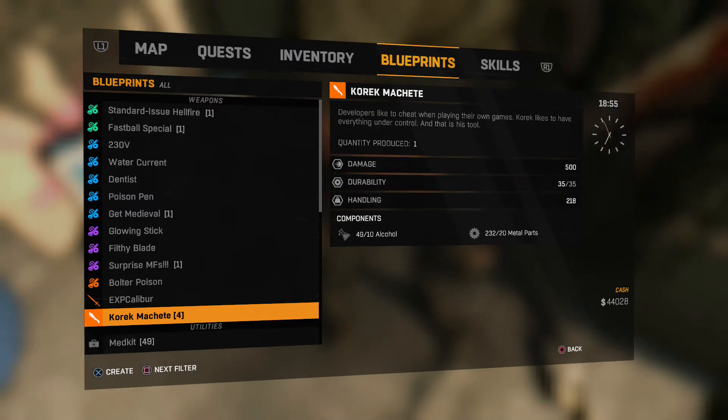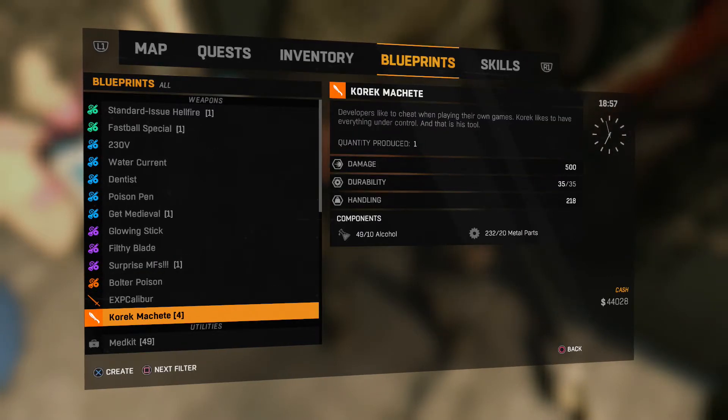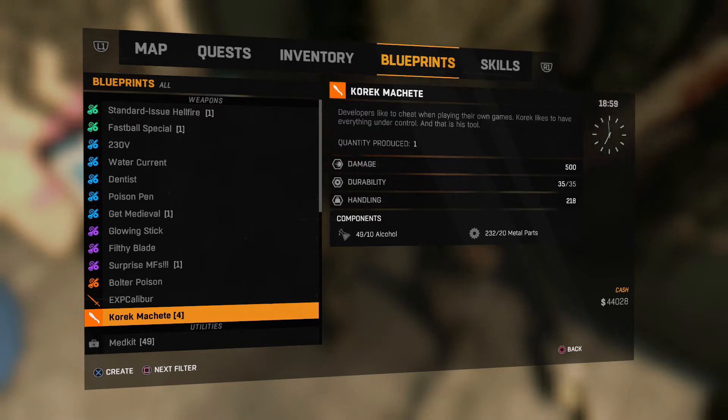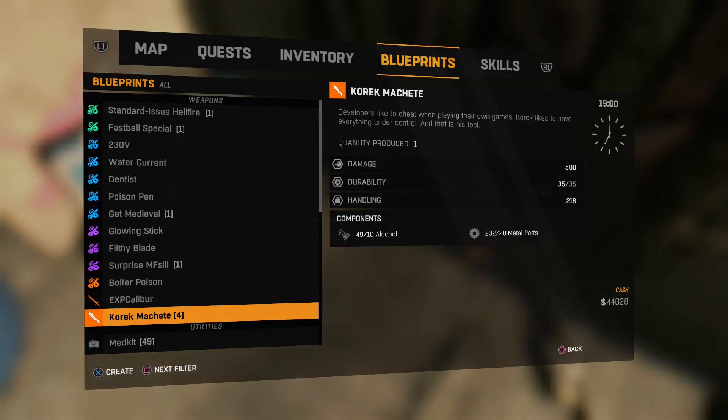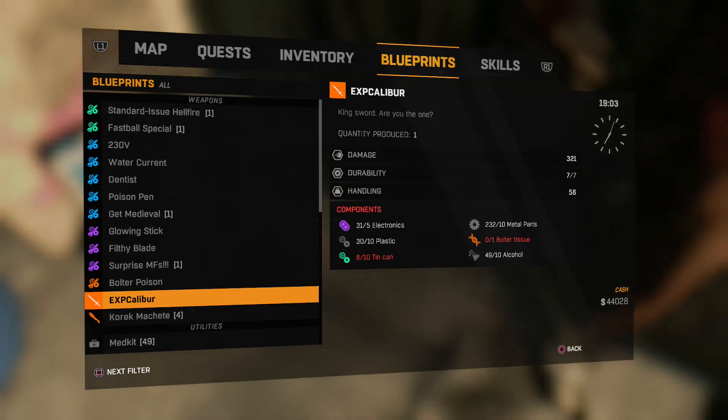The stats are: damage 500, durability 35, handling 218. For all you newbies out there — not trying to insult you in any way — definitely save up your alcohol and metal parts. I'm not saying don't use your alcohol for medkits to heal yourself, just save up your metal parts and your alcohol and boom, you have an awesome machete.